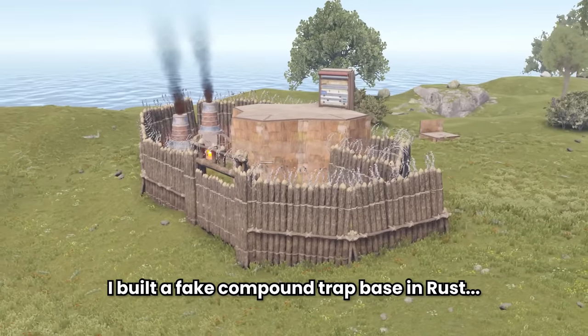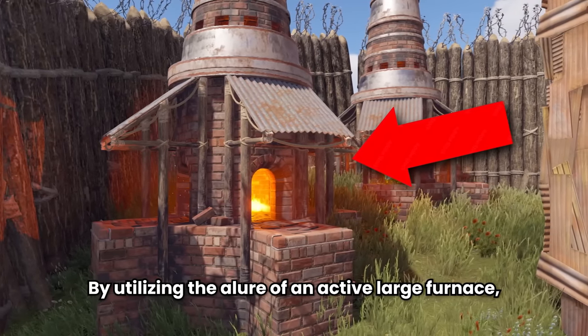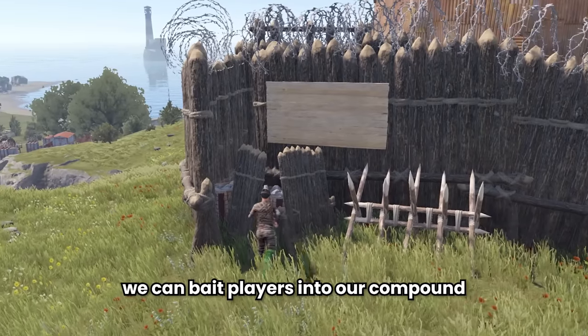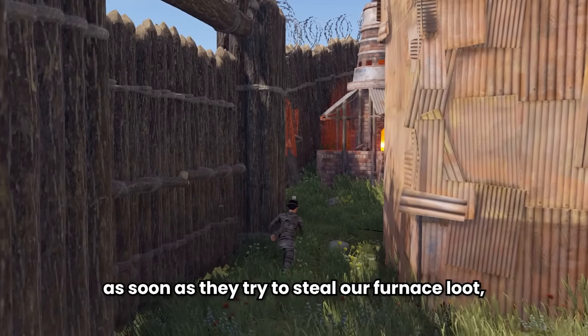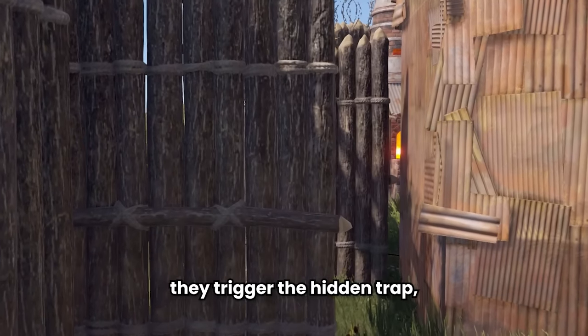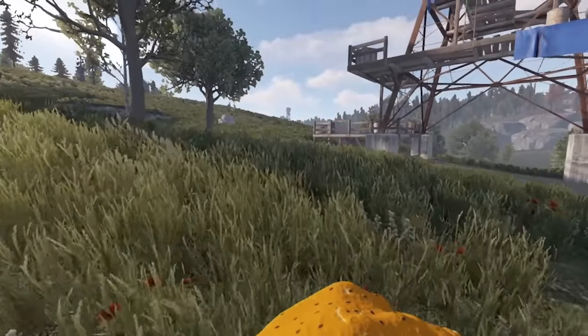Today I built a fake compound trap base in Rust. By utilizing the allure of an active large furnace, we can bait players into our compound through a small opening in our walls. But as soon as they try to steal our furnace loot, they trigger the hidden trap, sealing their fate. This trap was gonna require a good amount of farming, so let's just get into it.